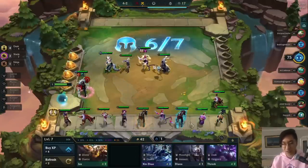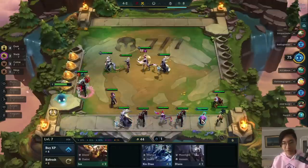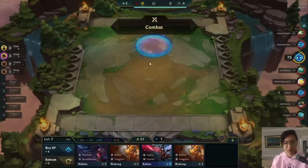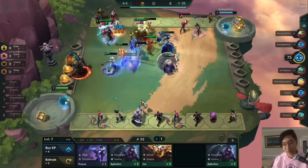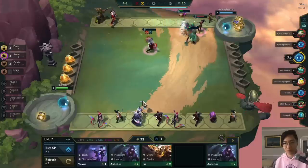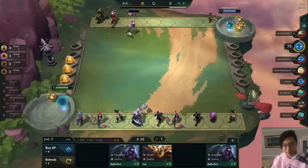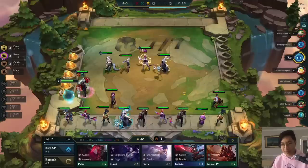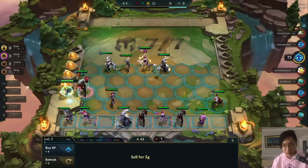We're going to roll down a little bit here. Whenever you roll down after you level up — we just leveled up to level seven — you always want to roll down a little bit to get what's called a 'stable board.' A stable board means having a strong enough board to not lose every single round against the relative strength of your opponents. How strong that needs to be changes every game depending on how lucky other players got.